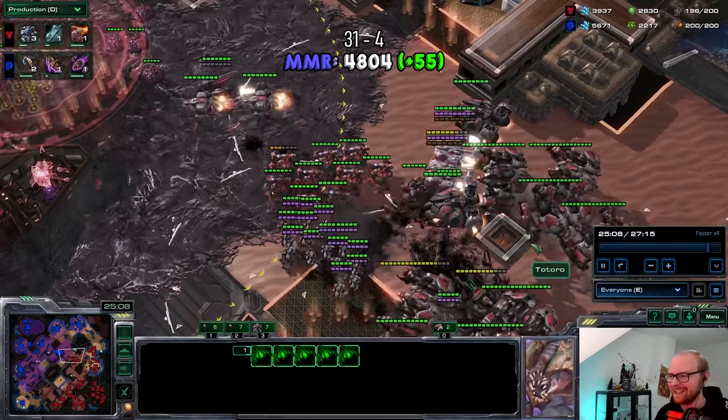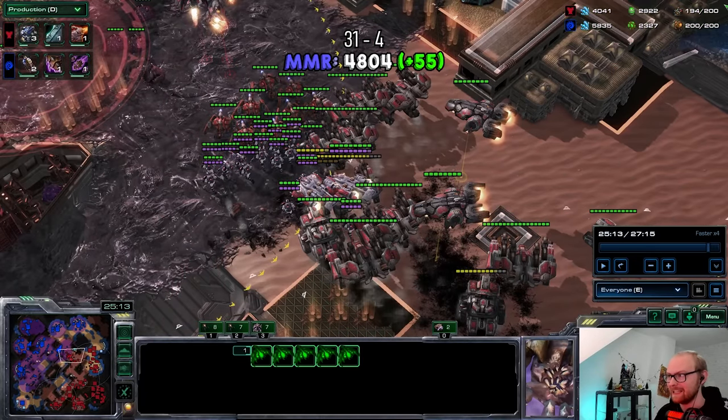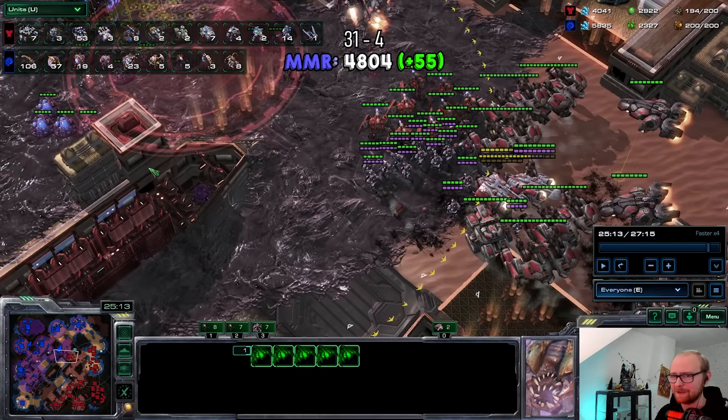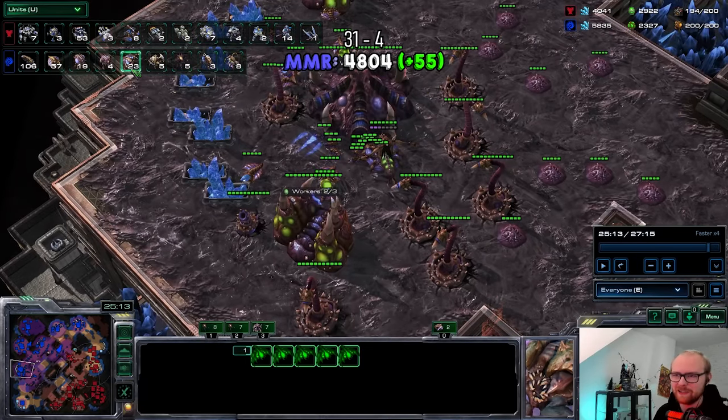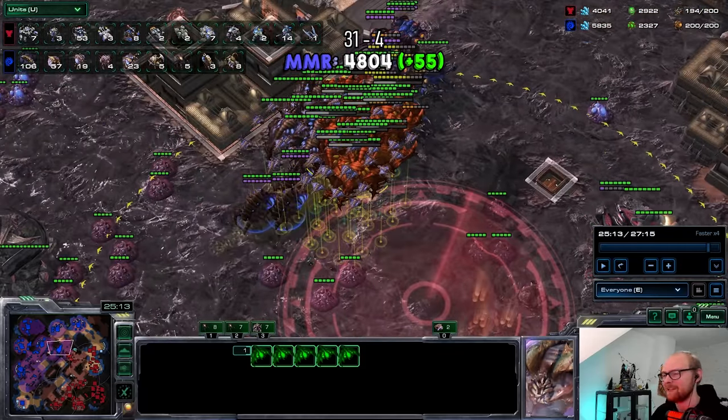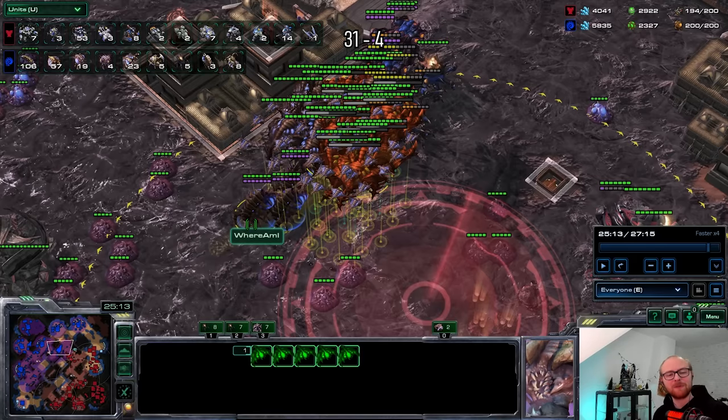We played a freaking insane game — two-base muta into roaches into infestors into the late game. It was pretty insane. But in the end we did absolutely obliterate him. I have 1,800 more minerals, he has 600 more gas, he's pretty much maxed on thor-ghost but we absolutely destroyed him. That is the strength of the low drone count plus mass broodlords. In his case it would have been better to make bio squads and keep going around, because my army is literally 23 broodlords and a few roach-ravager-infestors. But I did what I had to do — we won. Make sure to like the video, subscribe to the channel, and I'll see y'all for the next one. Adios!